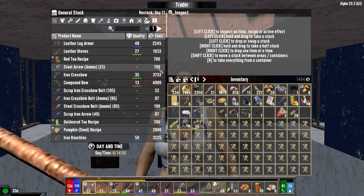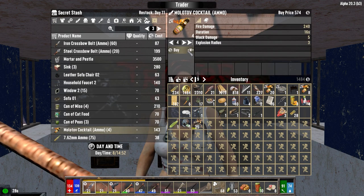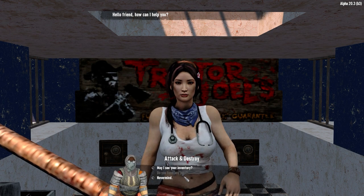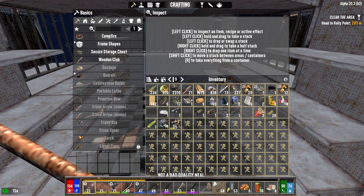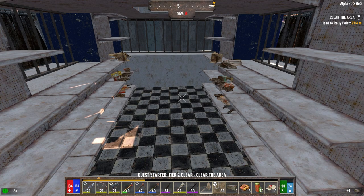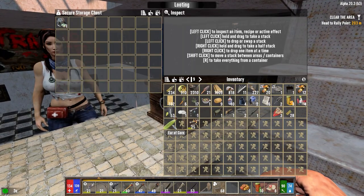We could buy your last four Molotovs — might as well, why not? Clear you out of Molotovs; we can burn the hell out of zombies tonight. Got any more jobs? Anything more north? Clear to the north — old Victorian house? Yeah, sure. We're not going to do it right now. Let's get a chest down here — get that crafted. I think what we'll do is put everything in the chest here, because if I don't do this, I am going to forget that we have this stuff here.